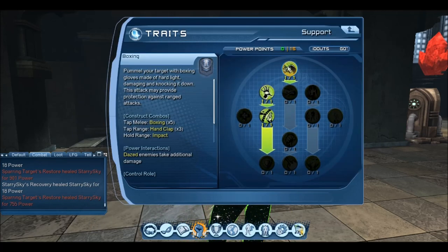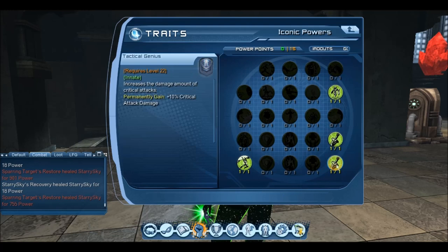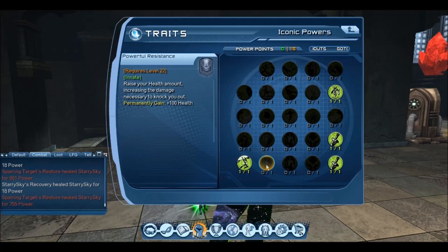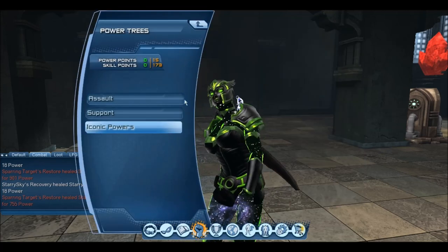And in the Support Tree, Power Points in Boxing, Hand Clap, and Light Barrier. The Iconic points go into Tactical Genius, Weapons Expert, Robot Psychic, and since I had a Power Point left over, I just put it in Super Strength for some fun with picking up cars. But feel free to put it in something like HP, Defense, Dominance, or SM Extra Power — that is completely up to you.